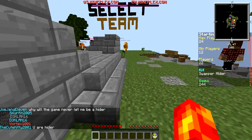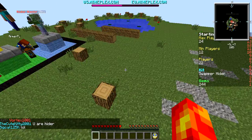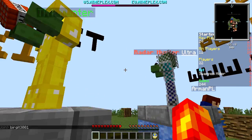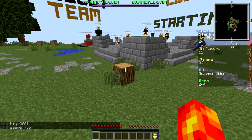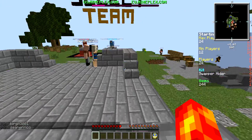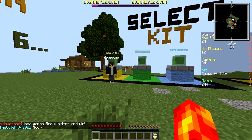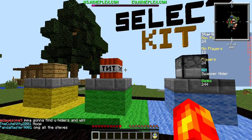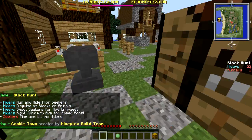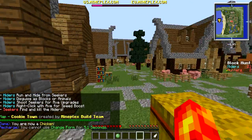Hey guys, Osco here. Today I am playing Block Hunt. This is a game where there's different kinds of hunters like the Leaper Hunter, the TNT Hunter, and the Radar Hunter. They try to find the hiders and whack them with axes. They're trying to find Swopper Hiders, Instant Hiders, and Shocking Hiders. If you want to go on this server, I'll put the address in the description below. Let's get going.